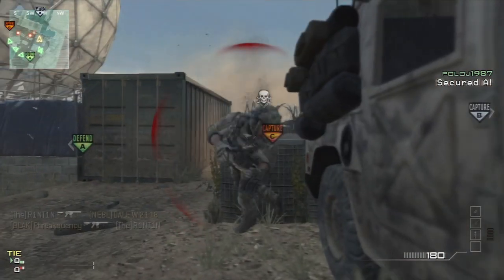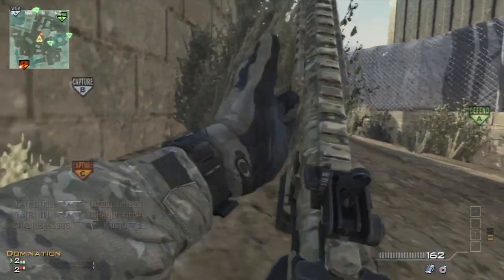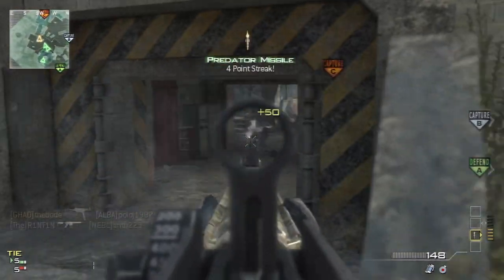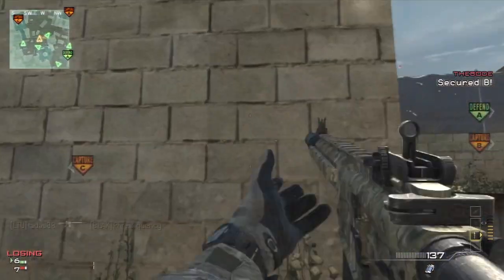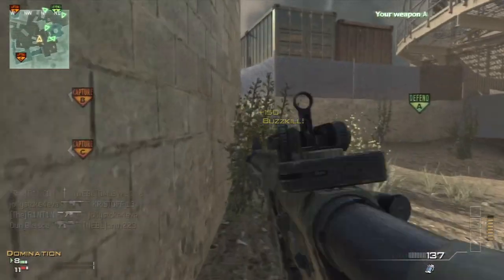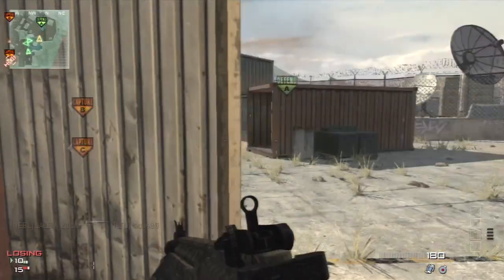Hello guys, Rintan here, and today I'm bringing you my first ever 100-plus kill game using the CM901 with a silencer, carrying the perks Scavenger, Hardline Pro, Scavenger Pro, and Steady Aim Pro. The killstreaks I'm carrying are Predator Missile, AH-6, and Pave Low. The AC-130 isn't super overpowered like it was in Modern Warfare 2, and the Osprey Gunner I don't find very effective.